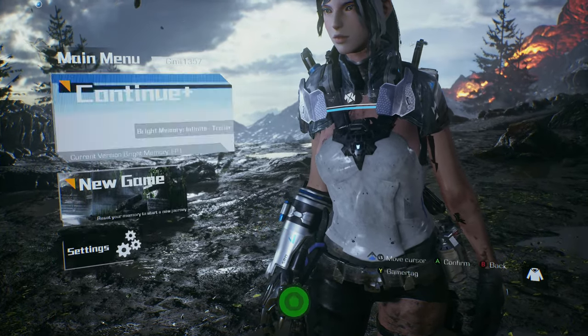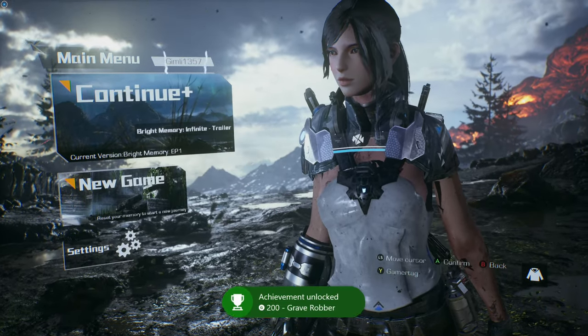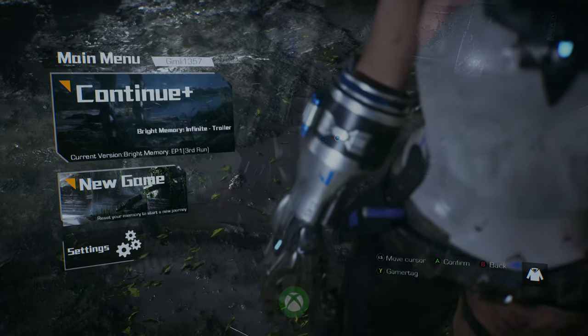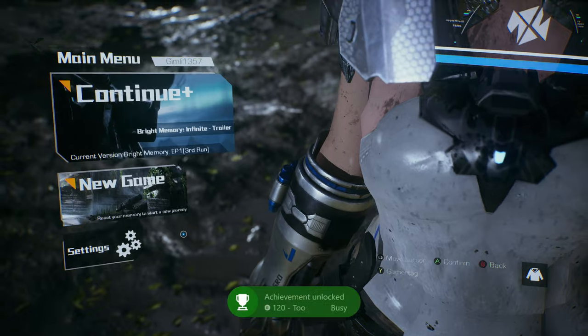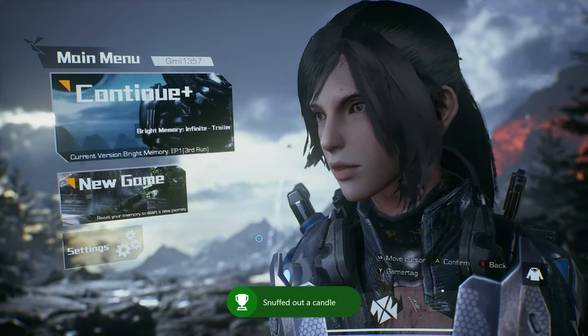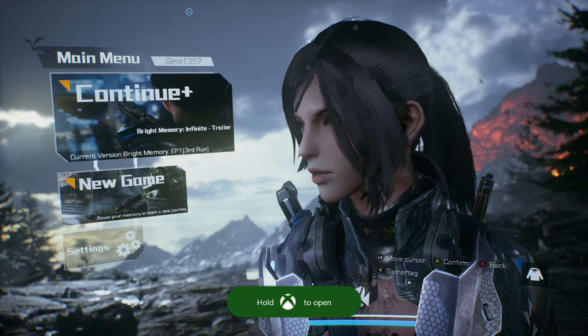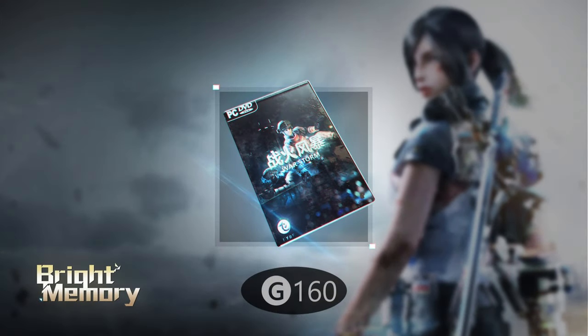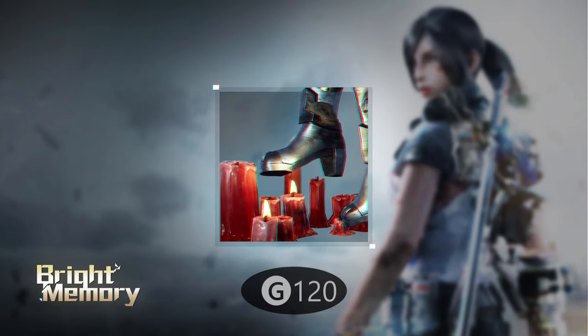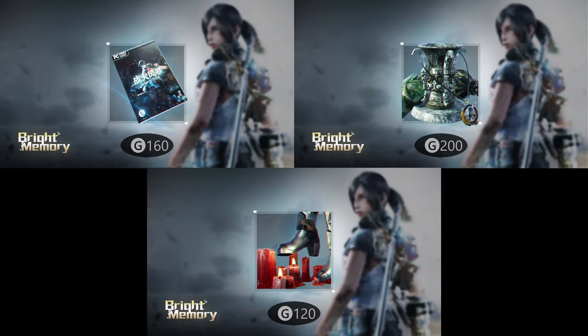And that's it. Like I said, you have to go back to the main menu — so beat the game or just exit out — and you will get your achievement pops. You can see right there: Grave Robber for 200 gamerscore for all the collectibles, as well as Too Busy for 120 gamerscore to snuff out a candle. That's three achievements. One Life to Live is 160 gamerscore, Grave Robber is 200 gamerscore, and Too Busy is 120 gamerscore — a total of 480 gamerscore, all in one run.